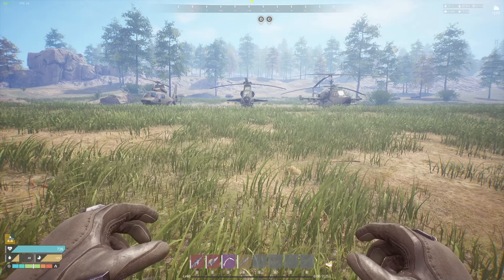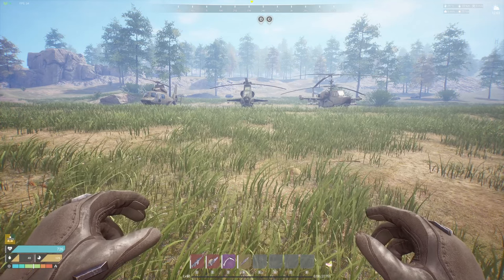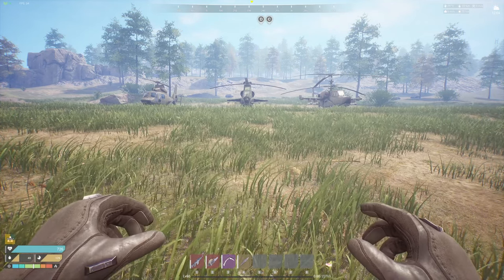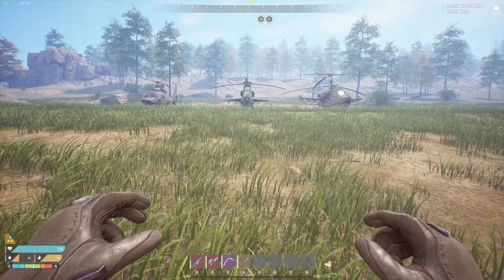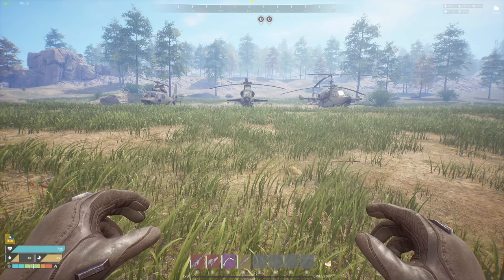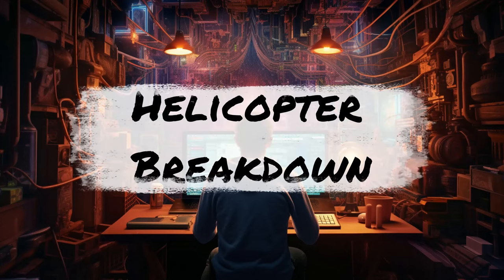Welcome to the video. Today we have a lot to cover. We're going to break down all three helicopters — what you can install, what ammo you should be using, what's the proper ammo. Then we're going to take the Arbiter up and show you some ASM, which is air-to-surface missiles, some AAMs, air-to-air missiles, how to hunt other players' vehicles in PvP using air-to-ground missiles, and how other players find you so easily when you're driving around in PvP.